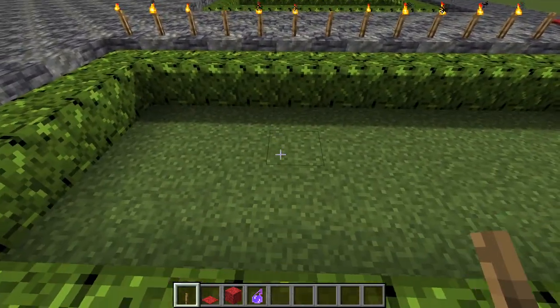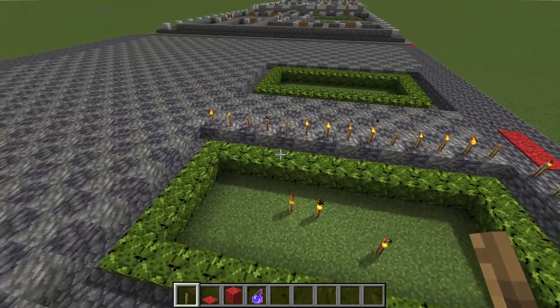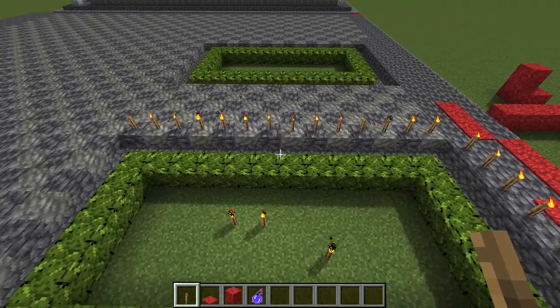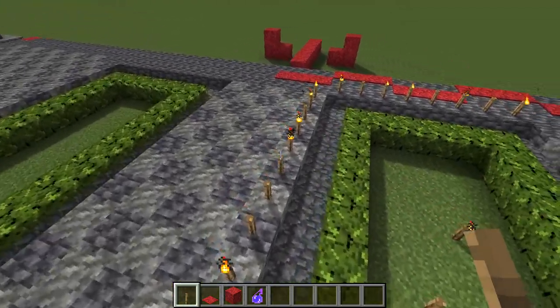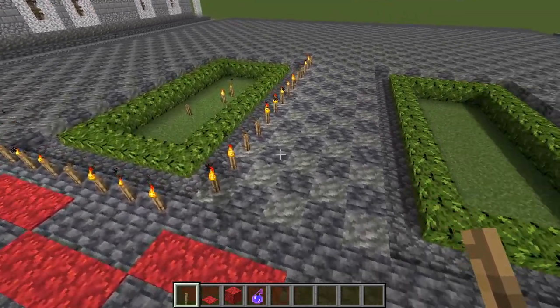If you want to dress this up with more things — maybe an ornamental tree or a little fountain — that's up to you. But since this is a Roman military structure, we can't really work in too many frills because it's not supposed to be a palace or anything, so it needs to be a bit more humble.